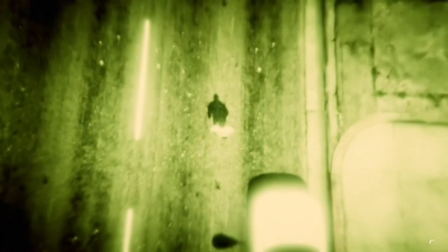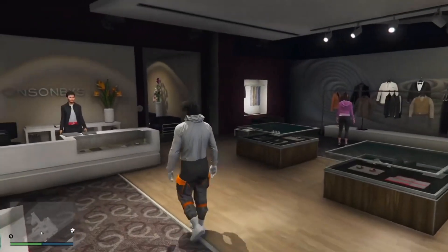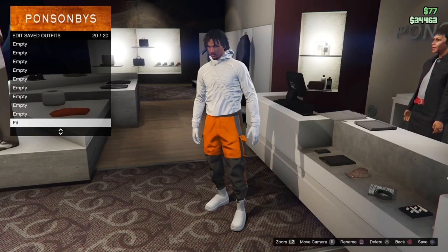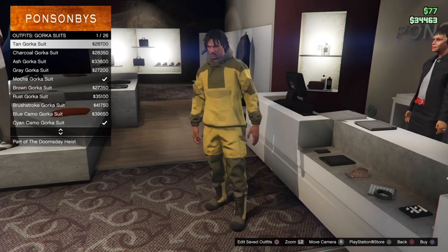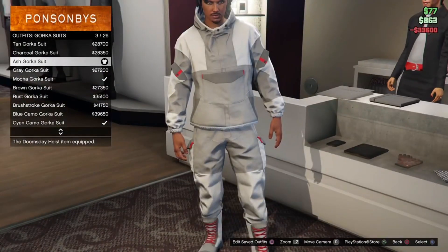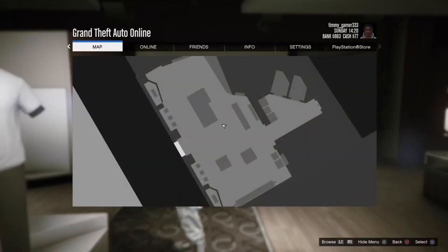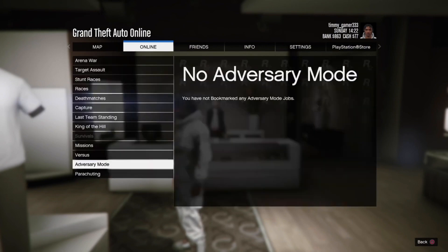Press Circle to load into Story Mode. Once in Story Mode, open your pause menu, go to Online, and load into a regular GTA session. Once you load in, you should have the outfit you want to save. Save the outfit in slot number 20. Then back out once, go over to Gorka Suits, and equip the Ash Gorka Suit, which is slot number 3. Then back out completely and start the bookmarked job — go to Jobs, Bookmarked, and Missions.